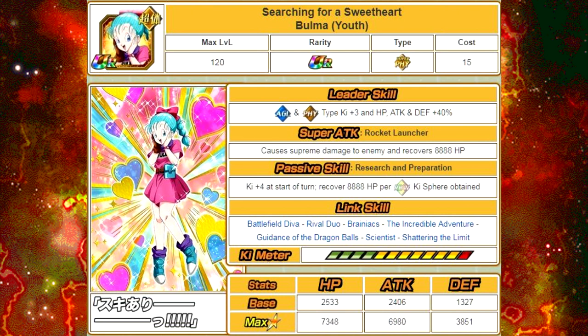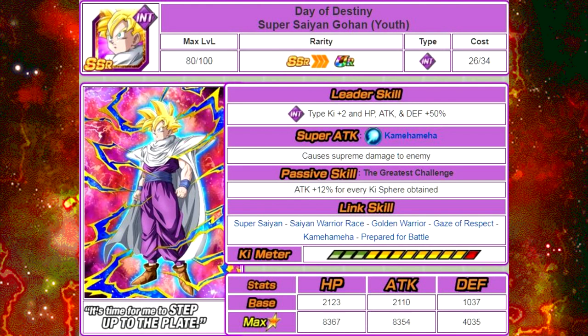Now, last but not least — the one card that everyone wants, the LR on the banner that almost no one can pull. Day of Destiny Super Saiyan Gohan Youth. This is the first stage available for this card. His leader skill is Intelligence type Ki plus 2 and HP, Attack and Defense plus 50%. Super attack Kamehameha causes supreme damage to the enemy. Passive skill, The Greatest Challenge — Attack plus 12% per Ki orb obtained. His link skills are Super Saiyan, Saiyan Warrior Ace, Golden Warrior, Gaze of Respect, Kamehameha, and Prepared for Battle. His max stats are HP of 8,367, Attack of 8,354, and Defense of 4,035, with a 12 Ki multiplier of 135%. He requires 77 Final Instant Transmission Goku Medals from the Cell event in order to Dokkan Awaken.